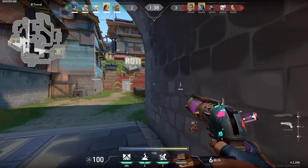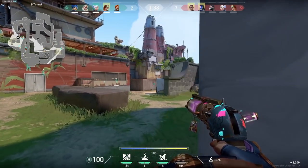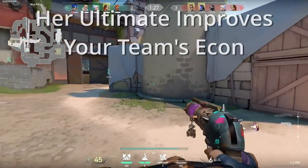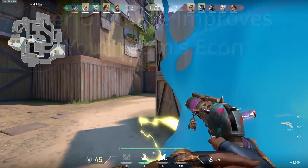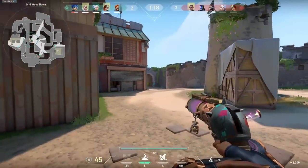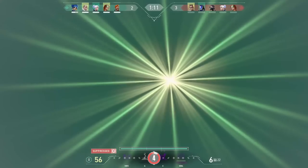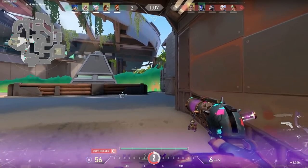Finally, the last pro I want to talk about is her ultimate. Neon's Overdrive falls into the class of ultimates that act like a free weapon — think Jett's knives or Chamber's Operator. These abilities all help improve your team's economy since you don't need to spend money on a weapon for that round, giving Neon more full buy rounds than other agents. Neon's able to run and gun at full speed and even slide with her ult with perfect accuracy, making her extremely difficult to hit and really annoying to play against.